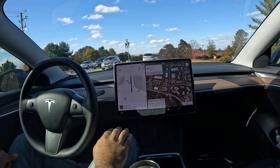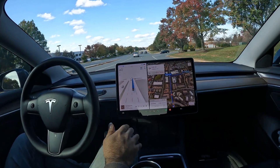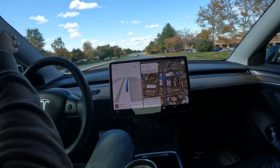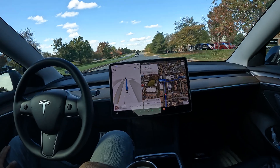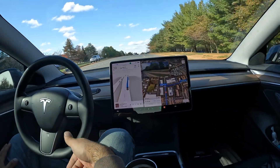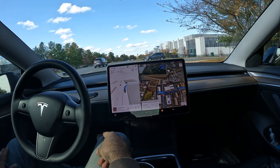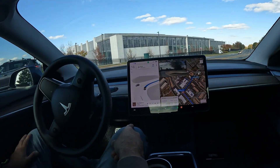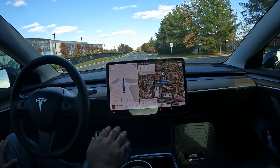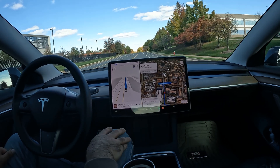One thing about FSD that's pretty cool is it keeps its cool no matter what. It doesn't get angry based on what other drivers are doing. You might in the driver's seat, but the software itself doesn't retaliate on drivers or try to cut people off. That's one thing the computer's always going to beat us on — it's way more patient than humans will ever be. It follows direction and it doesn't disobey. People drive a certain way; FSD is just one-size-fits-all for everyone.